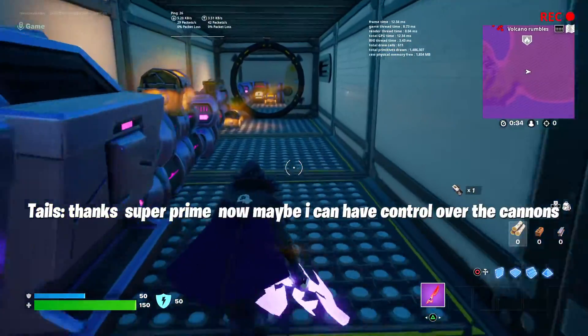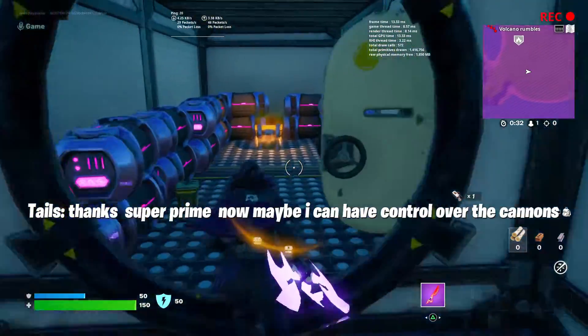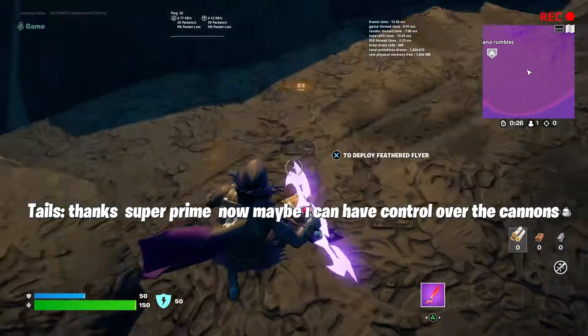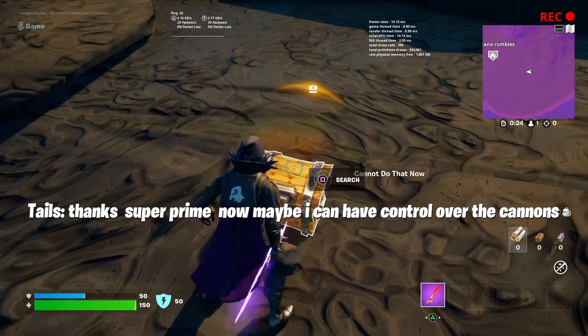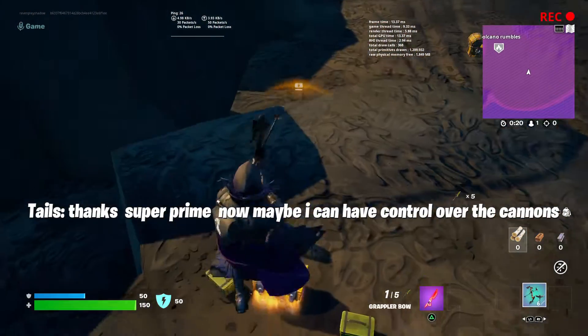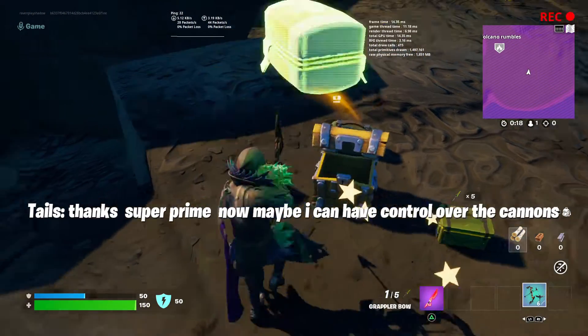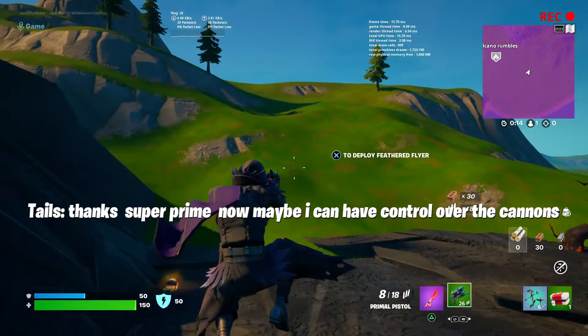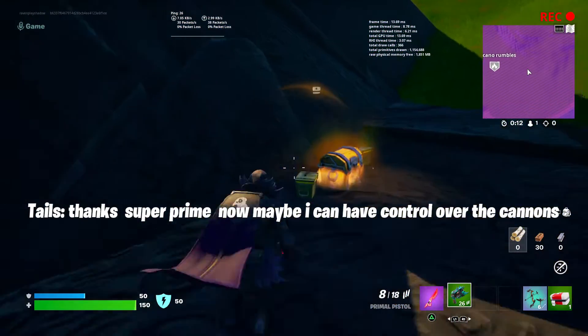So Tails says to go get control of the cannons. First of all, you guys are gonna need some weapons because you have to defeat the Eggman robots — yes, the Eggman robots.